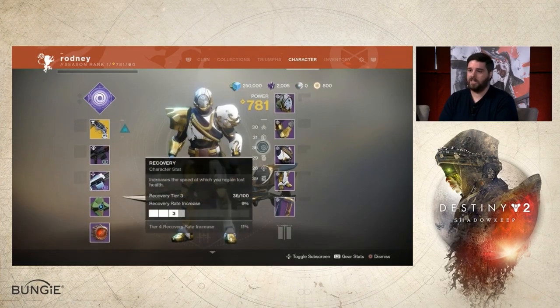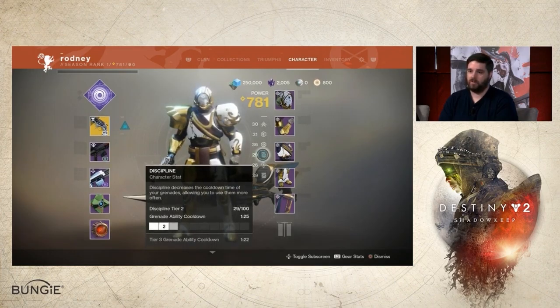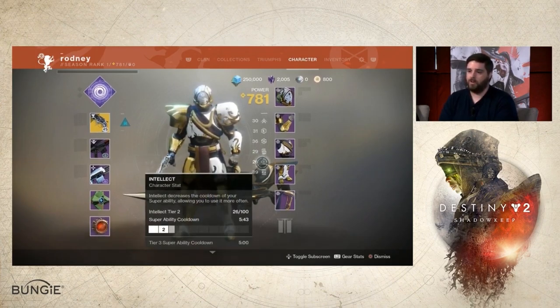Let's say you have 11 Mobility — you are on level 1 of Mobility. If you get 19 Mobility you are still on level 1, but reaching 20 Mobility will reward you with reaching level 2. These are increments of 10, and this applies to every single one of those six categories.